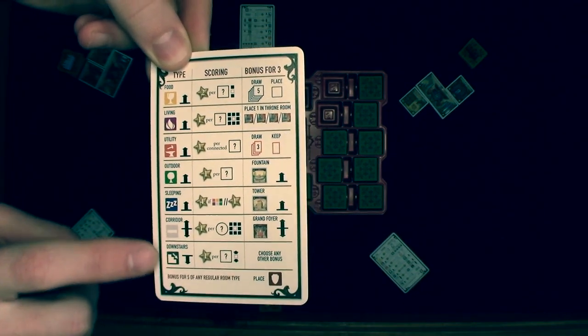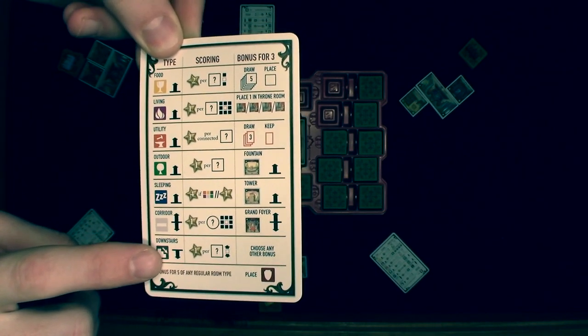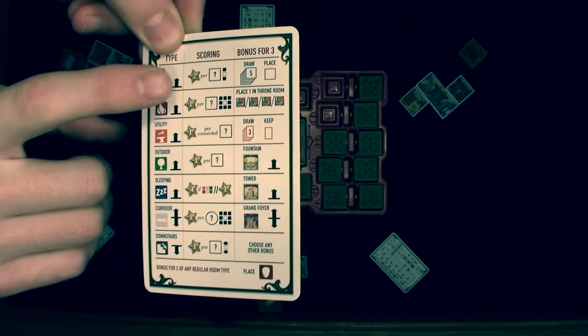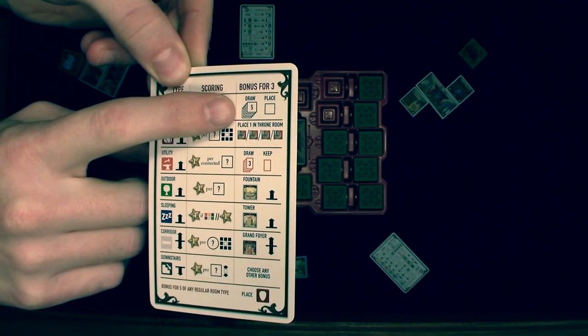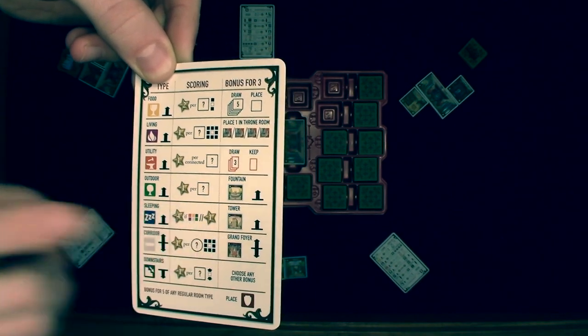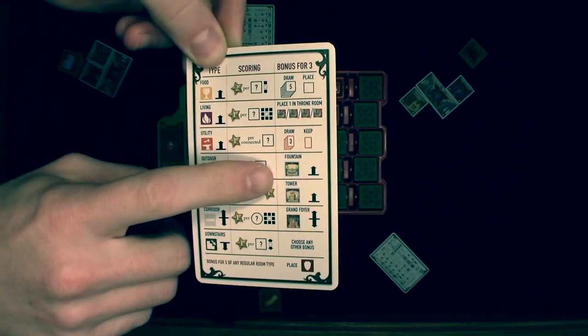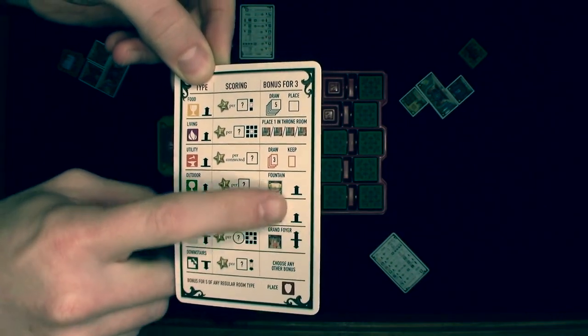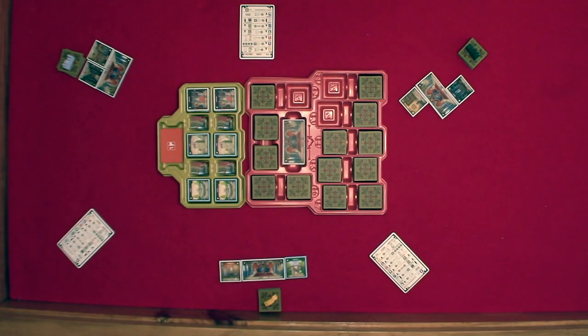The player aid has the type, the placement for each type of tile, the scoring for each type of tile, along with the bonus when a castle has three of the same type of tile. Specialty room tiles have their placements to the right on the player aid as well. Blue tiles can't have a tile above them.